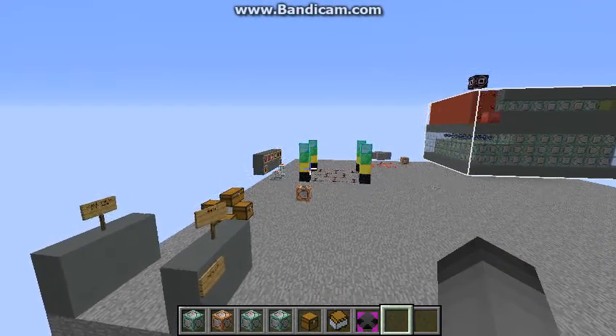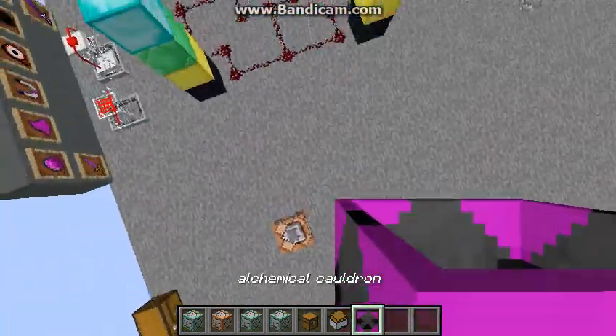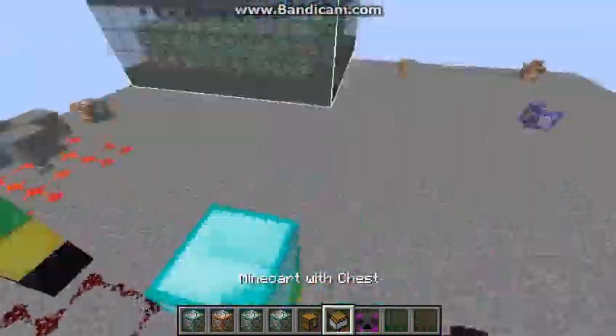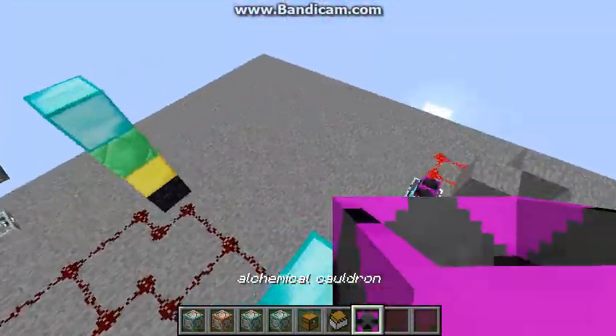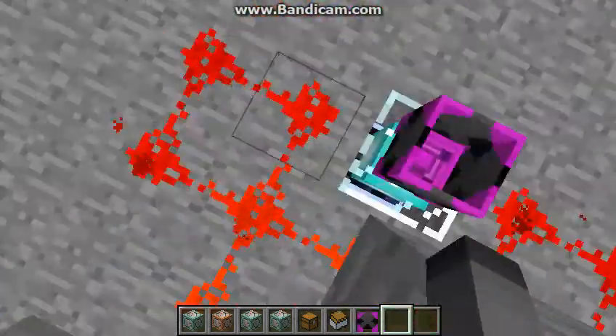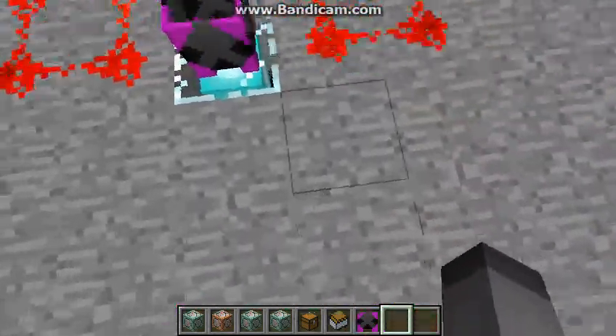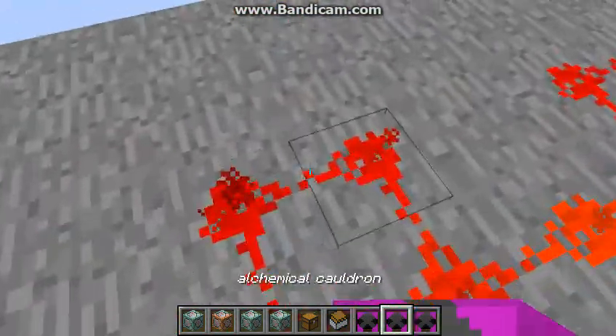Hello, it's me Dan from Danzippic Commands, and today I'm going to be showing you how my alchemical cauldron works in my new one command, in my update to the magic one command.